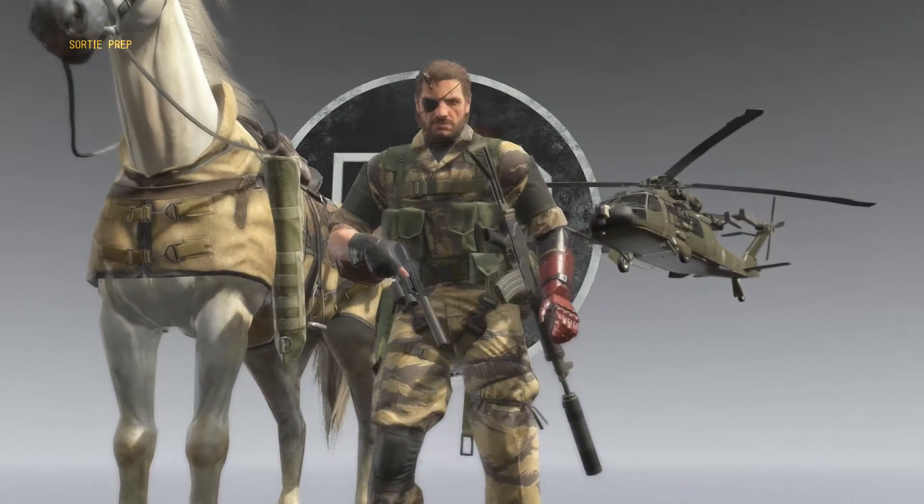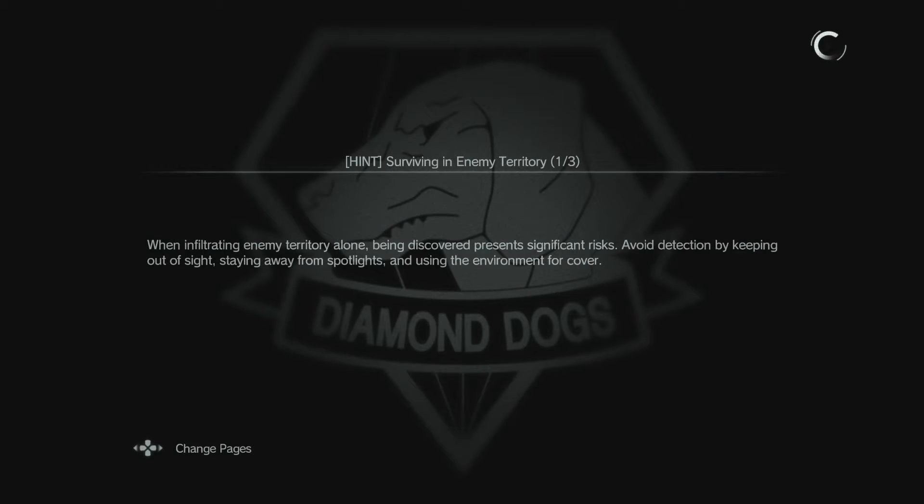I can resupply from here and everything too - that's pretty cool. We could reset night. I guess it is a good idea to go back into this menu if you're gonna relocate like that - kind of lets you get your stuff back and reset. Not the worst thing in the world. Avoid detection by keeping it aside - oh, thanks. I didn't know that one, Metal Gear. Did you guys know that you're not supposed to get spotted in this game?